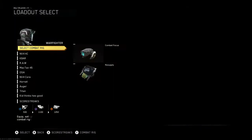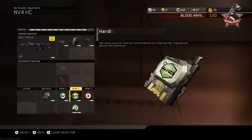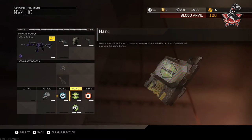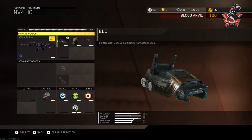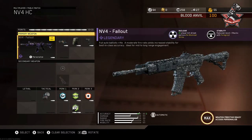My first IW class is the NV4 on hardcore. Like in BO3, I use a lot of the same perks across classes: personal radar, dexterity, hardline, scavenger, and hardwired if I have space. I always use quick draw and ELO with extended mags. For the NV4 it's quick draw, extended mags, and ELO. I don't need stock in IW like I do in BO3 — I actually play worse with it.